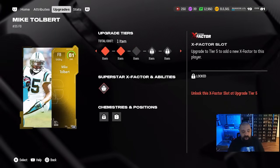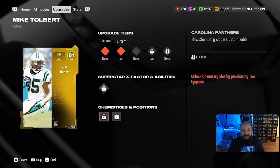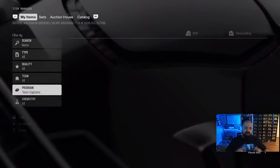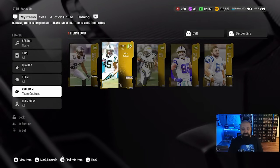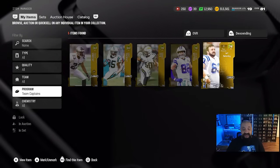Notice that the chemistry and position section unlocks at 83 overall — Mike Tolbert can even get halfback or running back as a secondary position. These options remain locked until you fully get him to 83, and there aren't enough tokens yet. But as the year goes on, more objectives will be added to the field pass to earn more XP, which equals more tokens, which means more upgrades and higher overall cards for free. That is the Team Captain promo explained — drop any questions in the comments below, and thanks for watching.